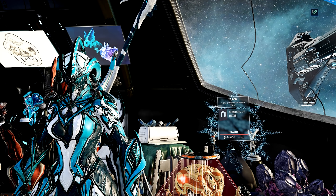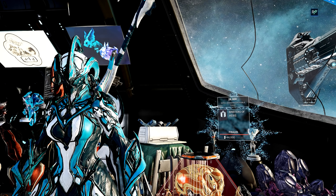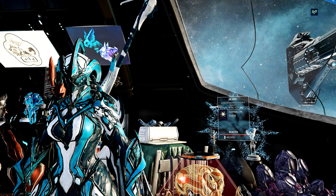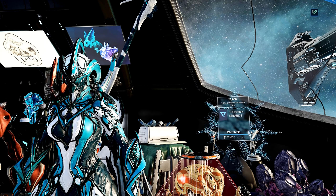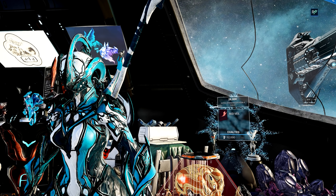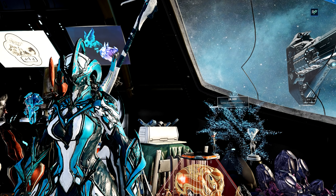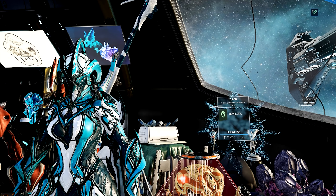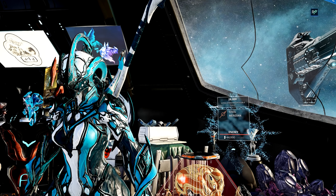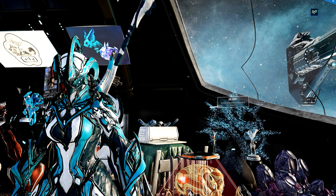What's up everyone and welcome to another iSpy! With the Jupiter tileset came 3 brand new spy vaults to learn, and honestly they're some of my favourites yet. Only one of them is really noticeably faster on a stealth frame, and even that's not really by a whole lot. So normally in these videos I show one stealth run and one non-stealth, but for this video I'm only going to show the vault that really has a noticeable difference with both. The other two vaults I'm just going to show the non-stealth frame. So with that said let's launch into the rest of the video.